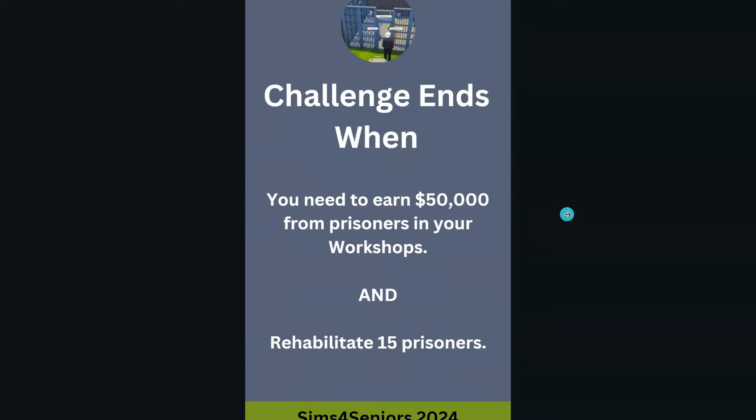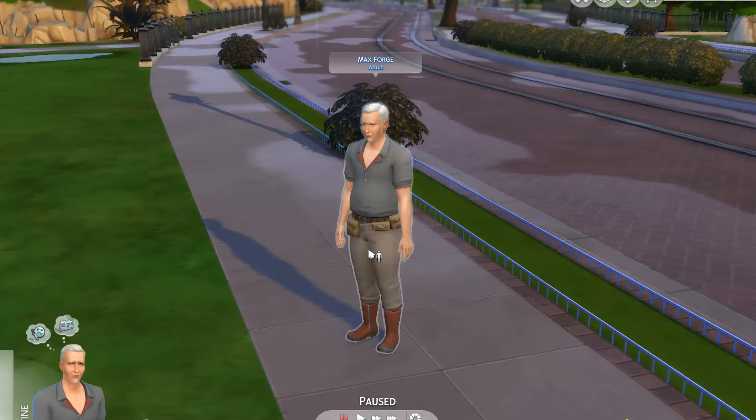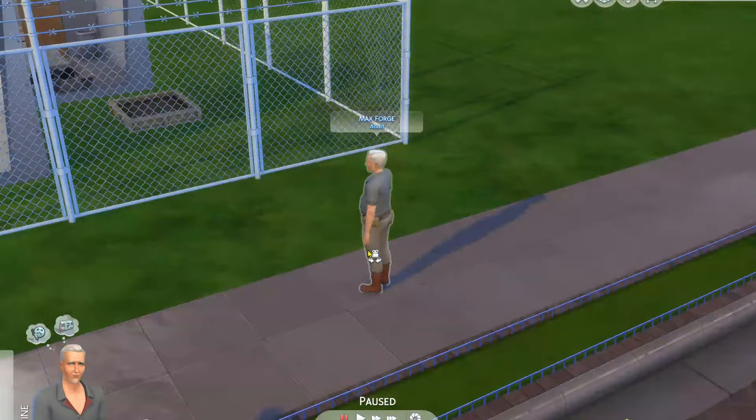The challenge will end when we have earned $50,000 from our prisoners in the workshops and rehabilitated 15 prisoners. So let's get started. Here's our prison warden Max Forge and the prison that we could build with the funds we had available.